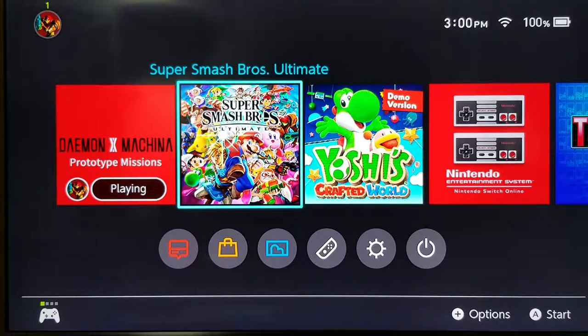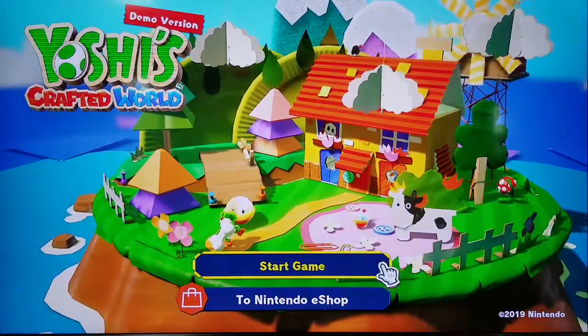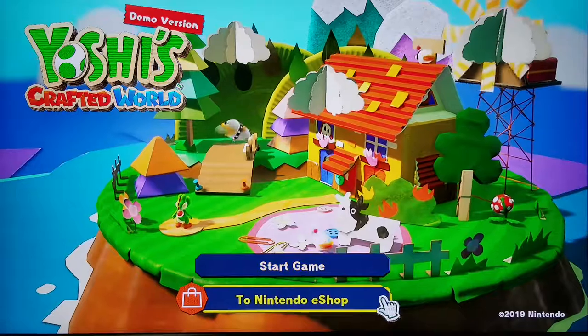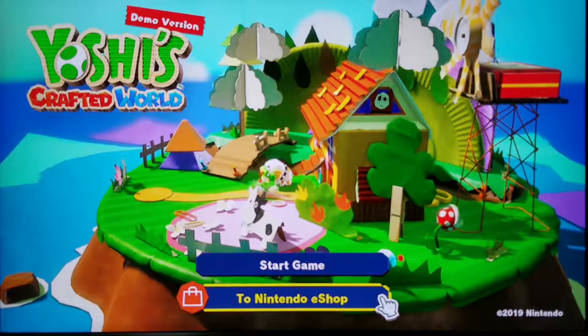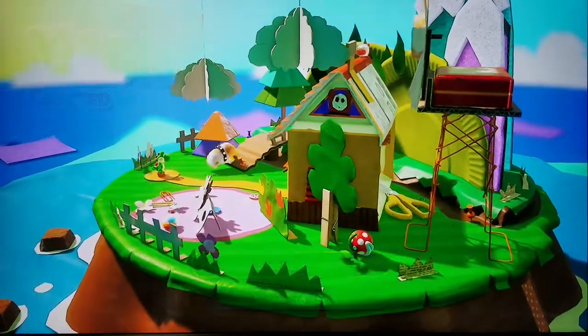Alright, so now I'm going to play the Yoshi's Crafted World Demo. I was just playing the Daemon X Machina, and because my kids are all asleep, I have a small window of time that I can actually record these two videos. I still haven't quite figured out the schedule. Just to be completely forthright and honest, I have played this demo already, but I love the visual style — it is so freaking cute. I think many people have been saying this is Nintendo's first completely Unreal 4 game that they've developed, and yeah, it looks beautiful.